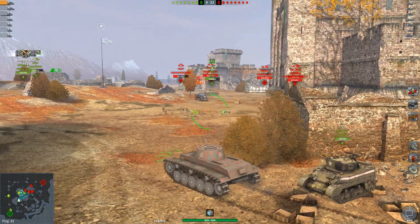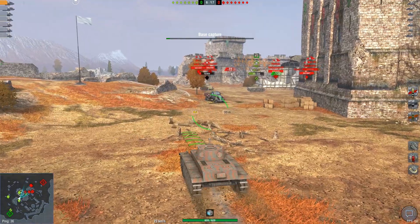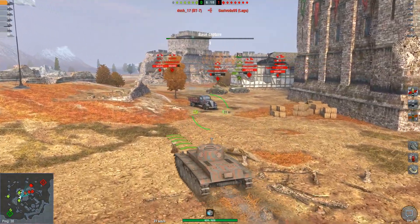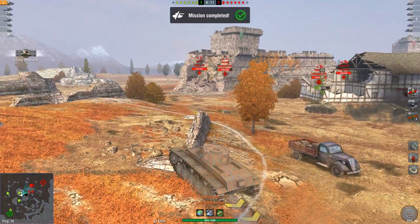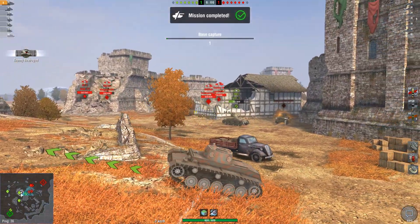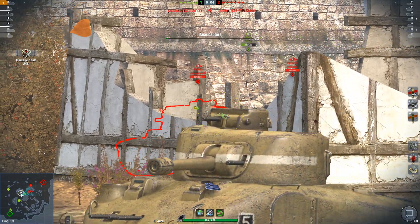I'm going to make my way up to the middle of the map and put a shot into the T61 as he's engaging with ours. The 75mm gun on this tank is pretty nice in terms of the damage it does for its tier, but as you can see, I have an 11 second reload on it, so I'm quite capable of being beaten in pure DPM trades by most, if not every, tank in this game.